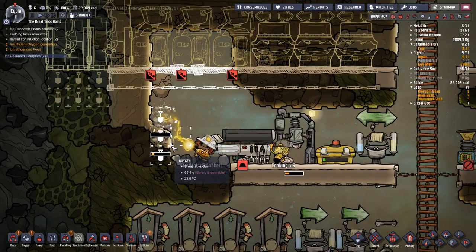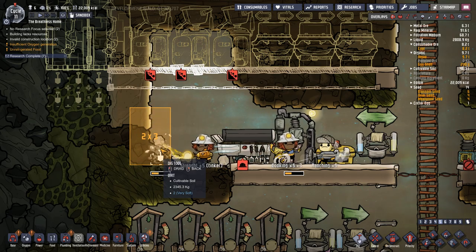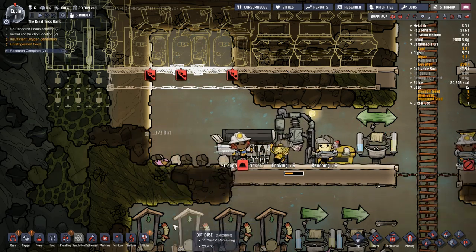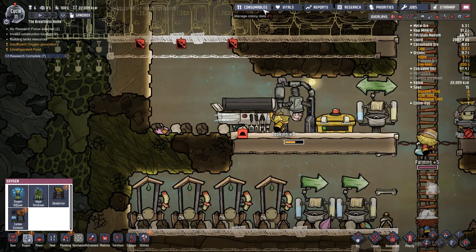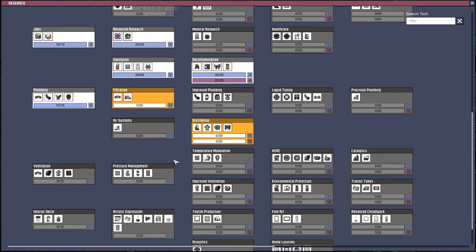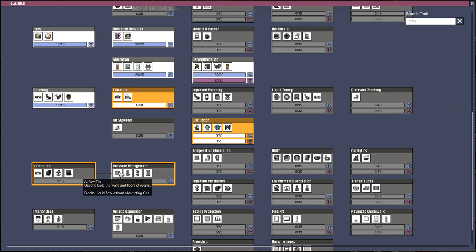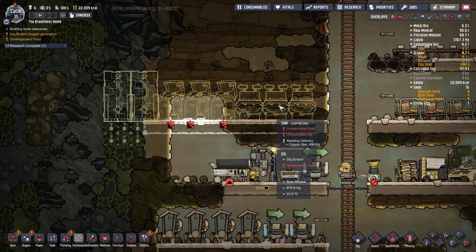These guys are digging at sand and having it all fall down on our heads. Research is finished. We want the water sieve to produce clean water from polluted water using sand, so we want to get this tech done as fast as possible. Yeah, this is going to be the next one - trying to get a plumbed bathroom.